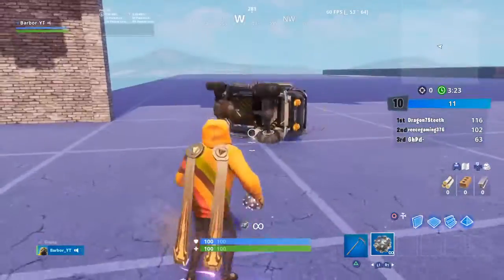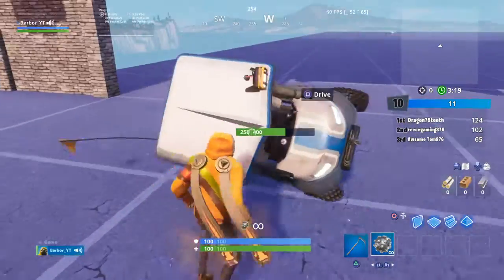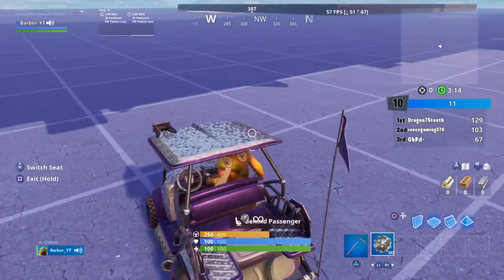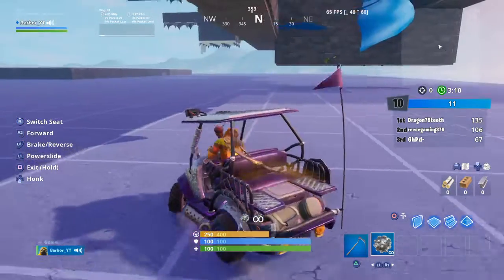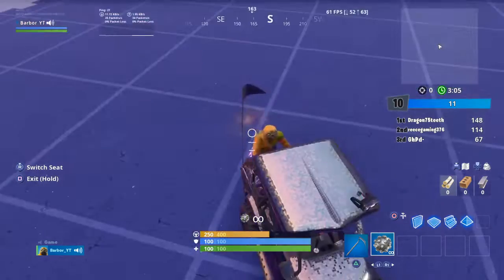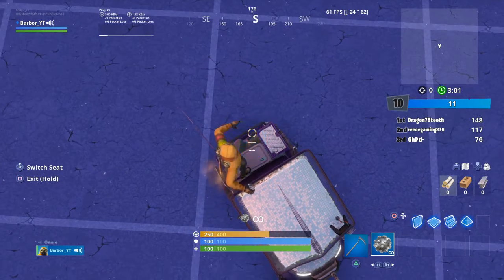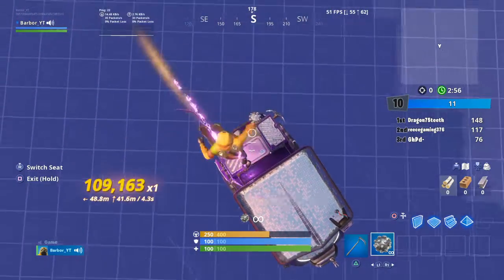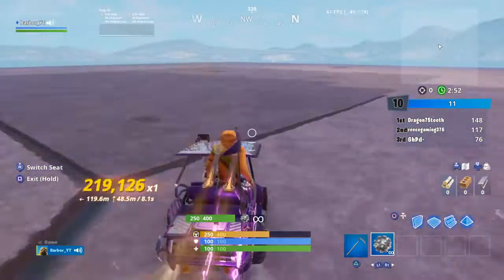All right, so I'm just gonna get to a more safer place other than the edge of the map. So about here — once you're down here, get an ATK on the back seat and then throw the impulse grenades just at the back of it so that you'll start going like this, and however many score points you get, you'll end up getting that mental point.